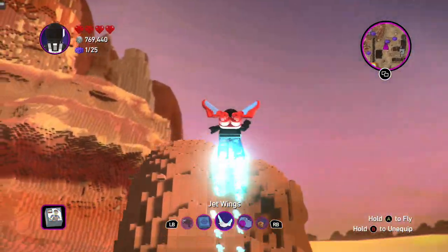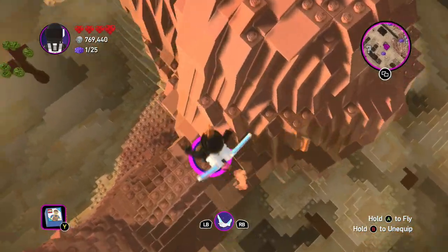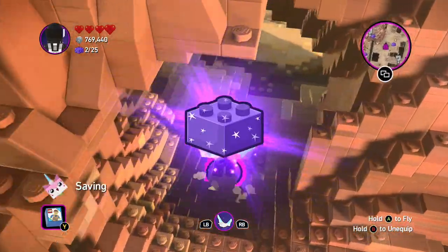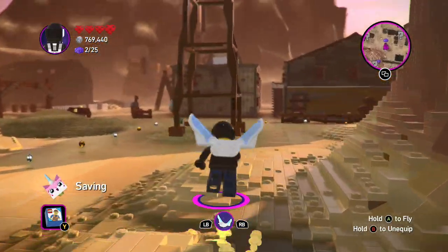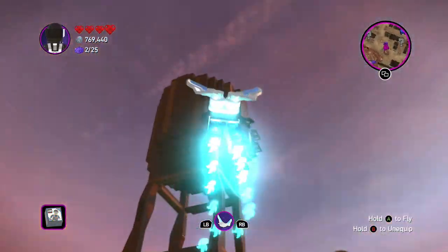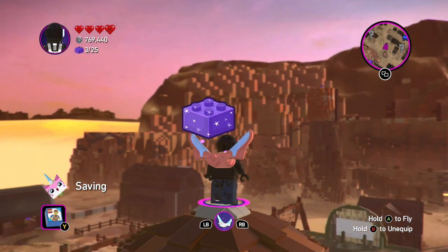Next one is up here in this mountain — actually, it's underneath here, so you can collect that, and that's 2 out of 25. Another one is in this water tower; just fly up with the jet wings and collect it.